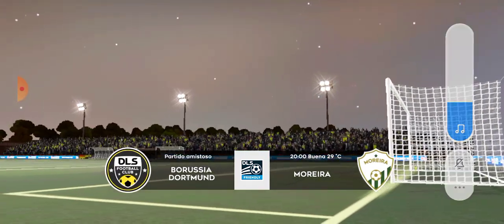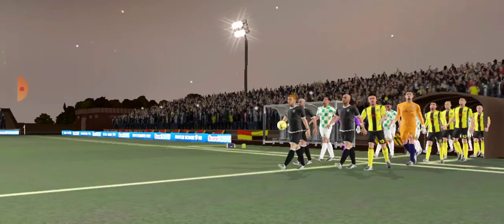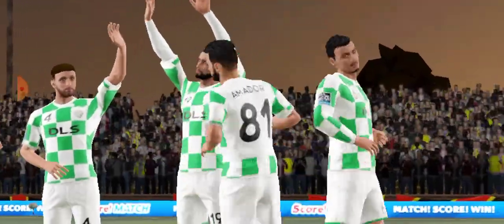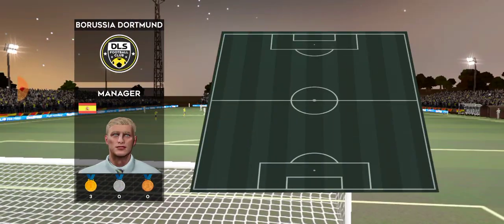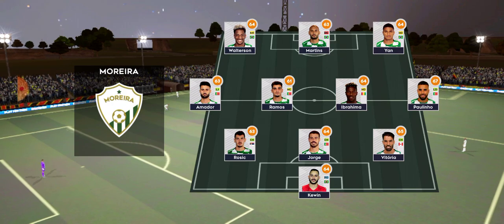Nothing to play for in this exhibition game — these 90 minutes will help get the team in shape. A lot of talk before the match about how these two will line up. Let's see what the managers have gone with. The team has gone with this lineup, and this is the selection for the away side.